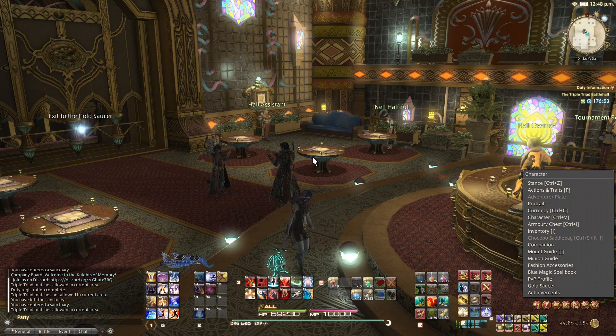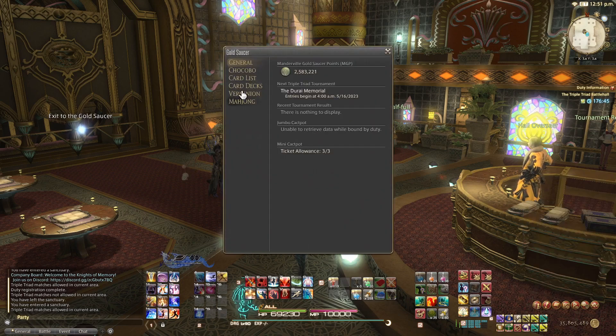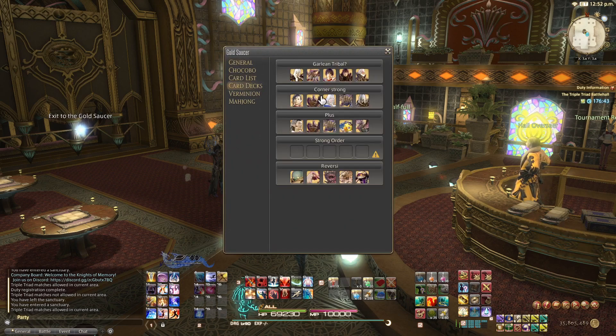To build a deck instead of just getting the automatic one based on what the game thinks is best, you'll want to go to Character, Gold Saucer, Card Decks, and then select one of the deck lists and build it up.